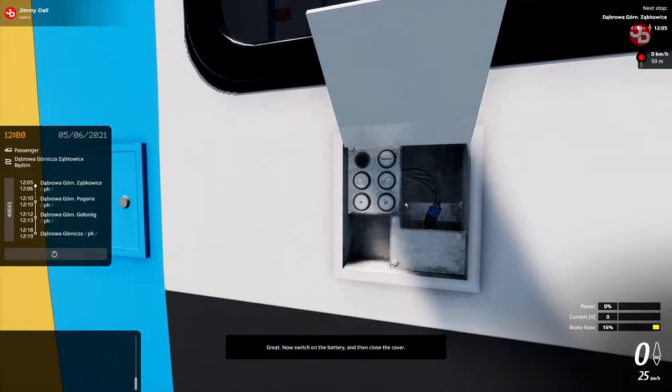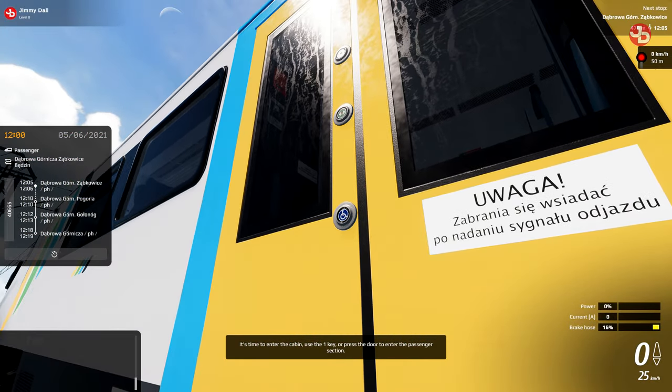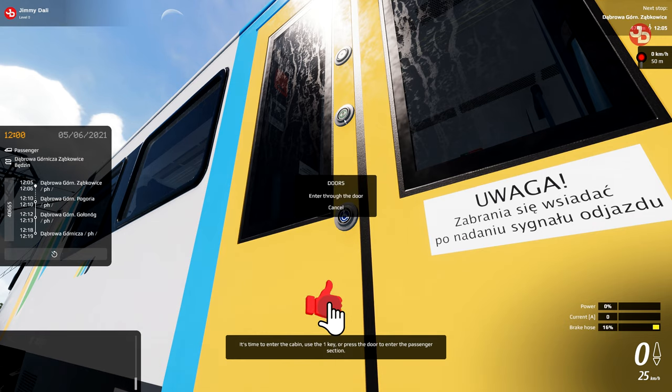Switch on the battery and then close the cover. It's time to enter the cabin — use the one key or press on the door to enter the passenger section.